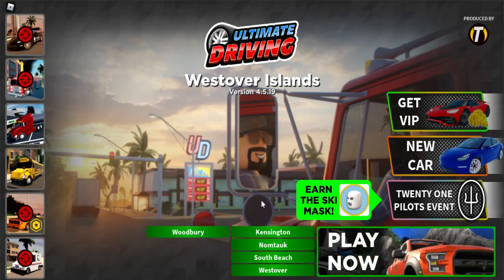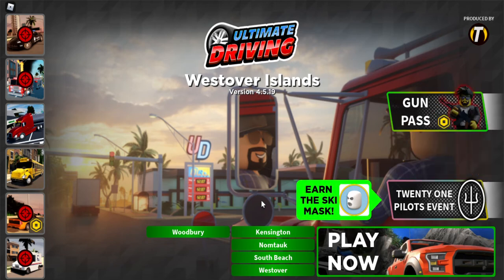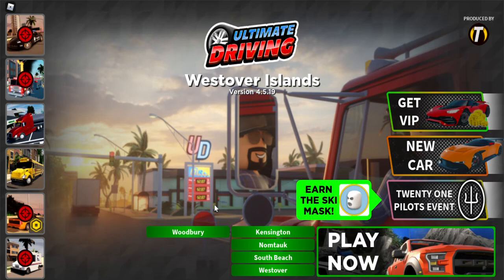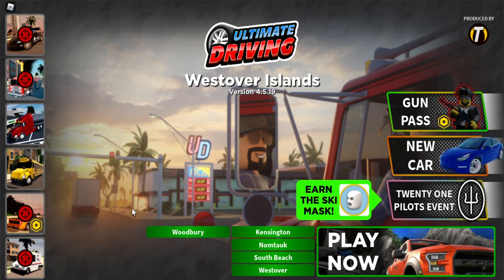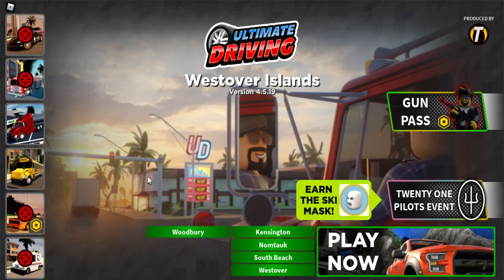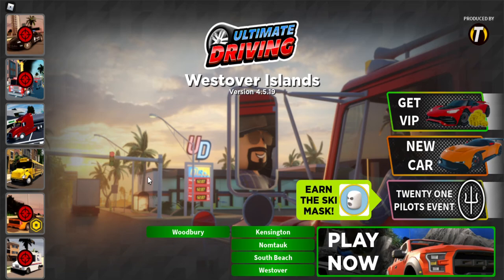Hello everybody, today we are back with another video. The ski mask is here from the 21 Pilots event. We're going to show you how to get it. You can do it in two ways: you can search for Ultimate Driving on the Roblox islands and find the game, or you can go to the 21 Pilots event game and go to the portal from there.